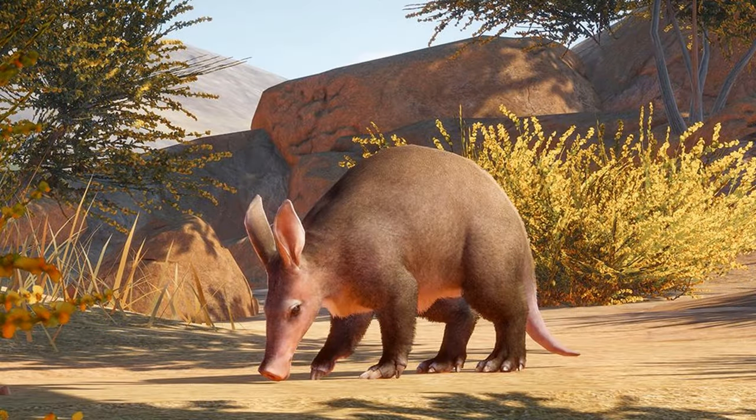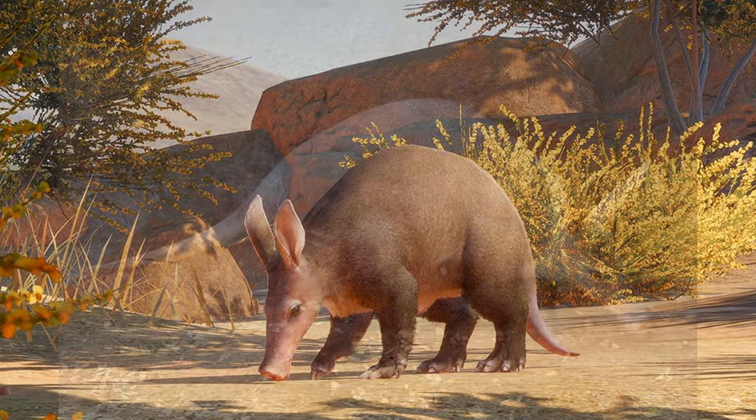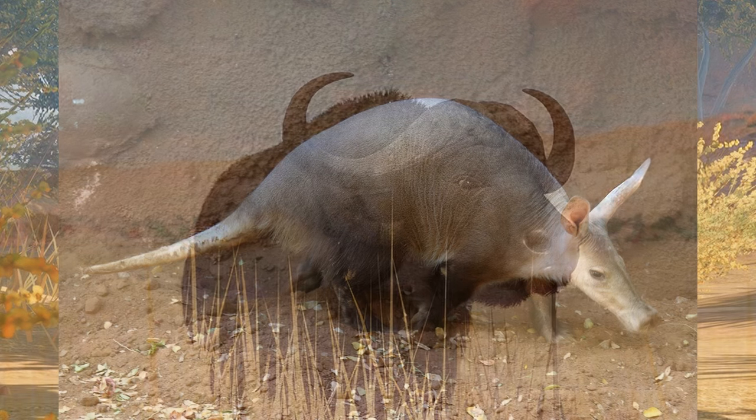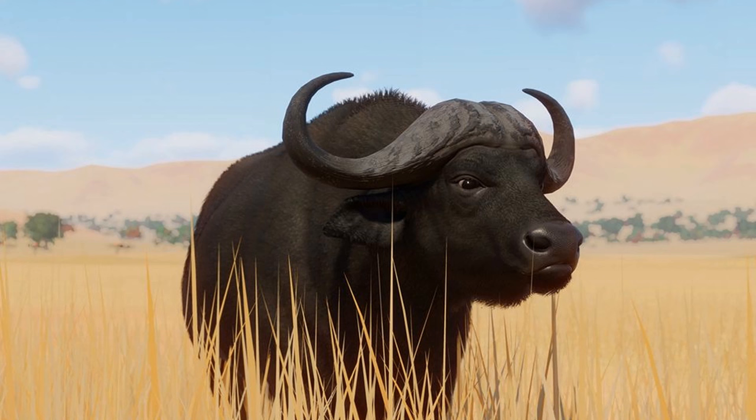First up is the Aardvark. When you compare the Planet Zoo one to its real-life counterpart, they are a bit different. You can see it has longer hairs around the rump, a much more naked and longer tail, naked around the ears, and a longer face. More of a longer body as well. The African Buffalo should also be renamed the Cape Buffalo, as that is the subspecies being represented in the game, since African Forest Buffalo are also under the African Buffalo species.